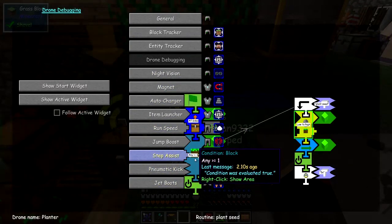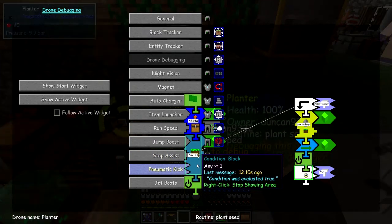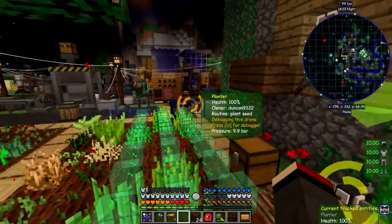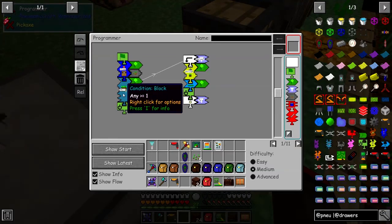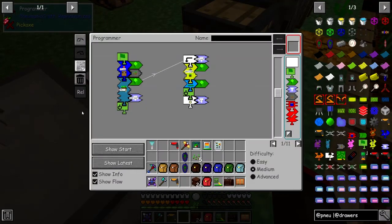You can right-click this and it shows you the area it's working in, which is great. You can shift-right-click again to stop showing the area. So it's doing all this area here — it shouldn't keep checking all of these places. Let's look at this program again to see what I've done wrong. This condition — 'any of these' — I didn't click 'check for air', did I? Okay, that's the mistake: 'any blocks being more than one that's got air in it then it'll stop.'